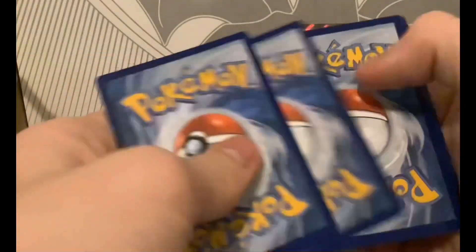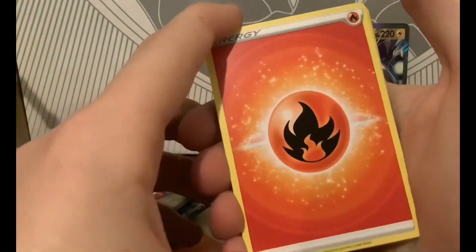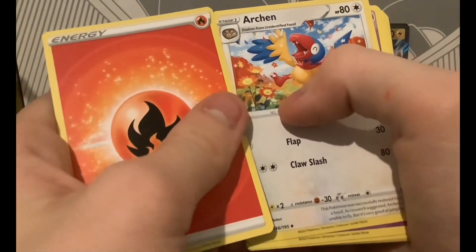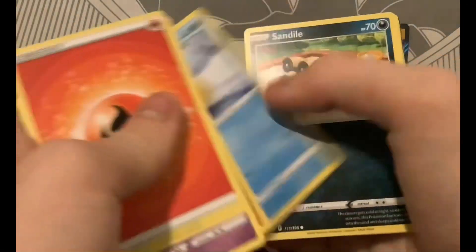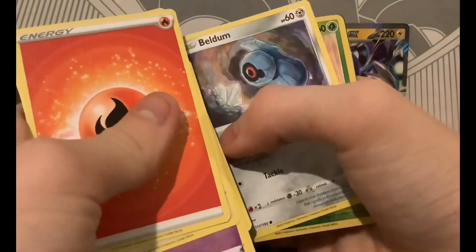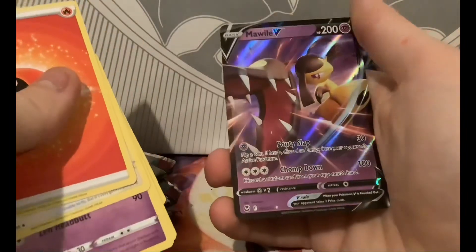Silver Tempest now. I think there's something good in here. Fire Energy, Archen, Hypno, Cradle, Snorunt, Sandile, Fennekin, Murkrow, Vullaby, Reverse Venonat, and a Mawile V.